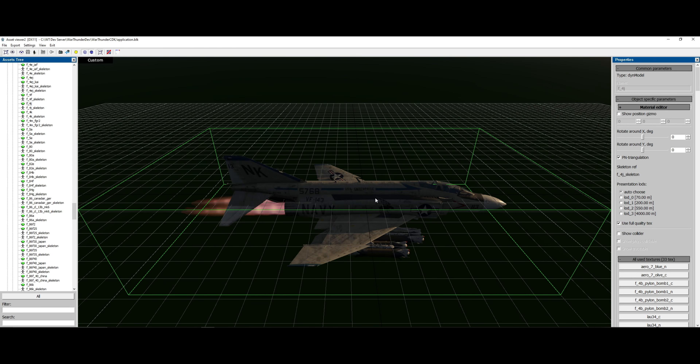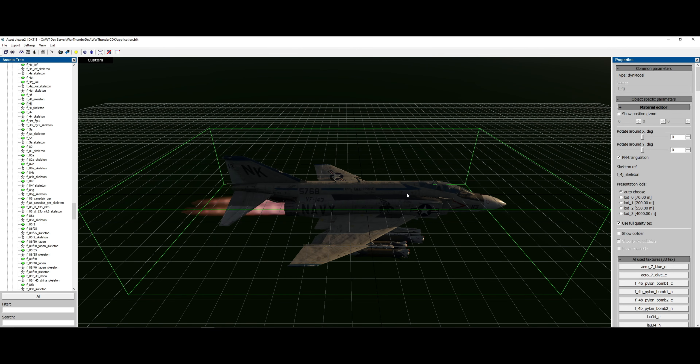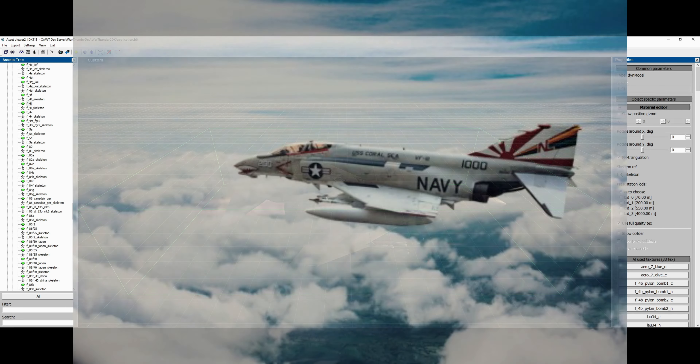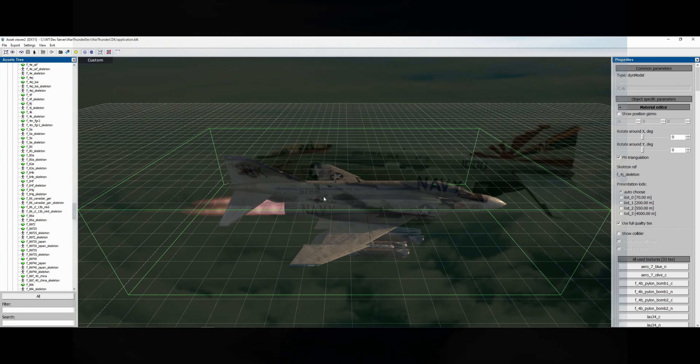Welcome back to War Thunder. Today we will be checking out the F4J which is in the files. This is a new F4, totally different from the ones we have in game. This is basically the Navy's F4 and it has a lot of upgrades including avionics, radar, and it carried improved armaments.